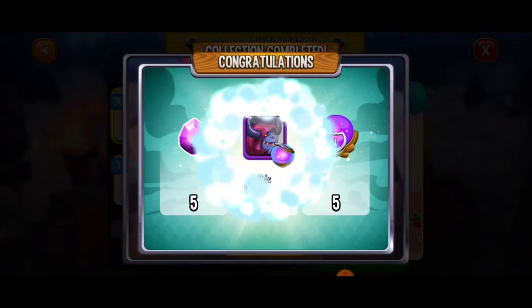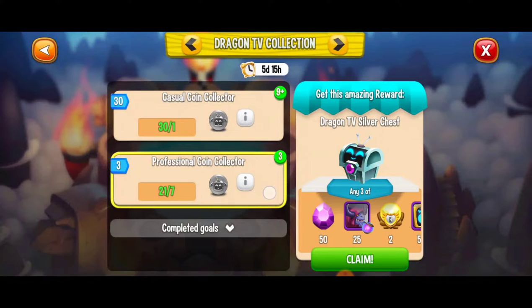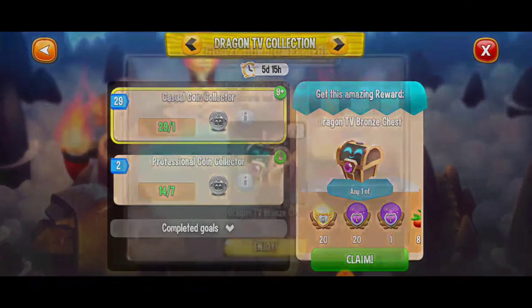And then here we can go ahead and get the Dragon TV silver chest. We should have four of these. Come on, good rewards. Here we just got five free gems, five warlock dragon orbs, and five legendary jokers — super cool there. Next up, hopefully we get just as good rewards or better. Five gems, five warlock dragon orbs, and 40,000 food. I'll take it.